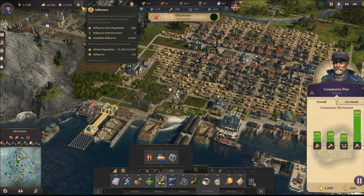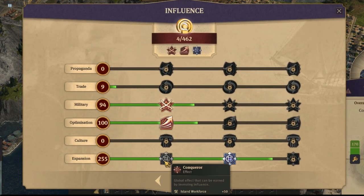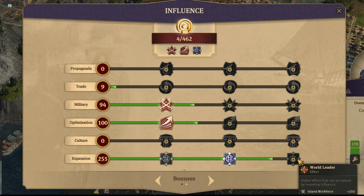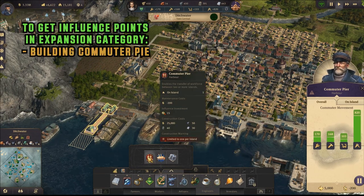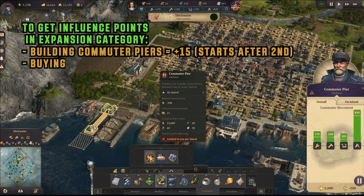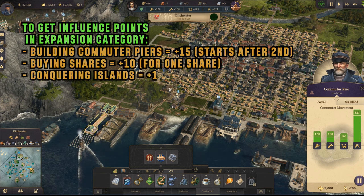If you go to the influence tab, we have the expansion category, which gives you additional island workforce. You can get 50, 100, or even 200 extra workforce. You can get additional points in this expansion tab by building commuter piers - it gives you an additional 15 points in influence. You can also buy shares; buying one share gives you an additional 10 points in the expansion tab.